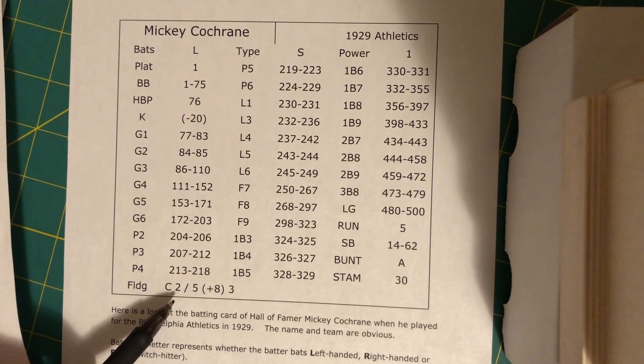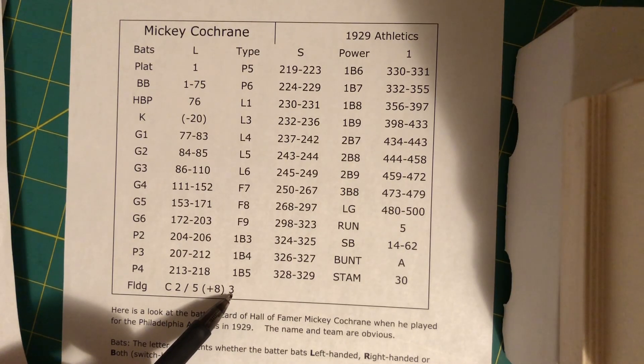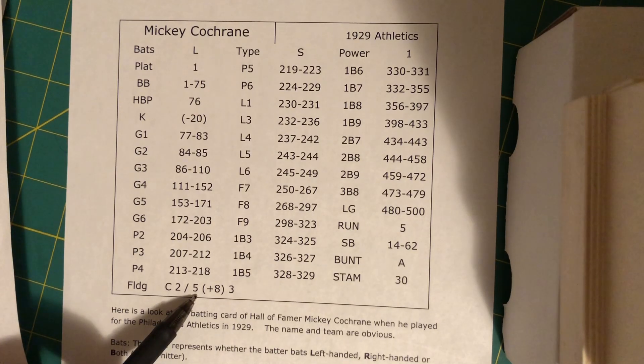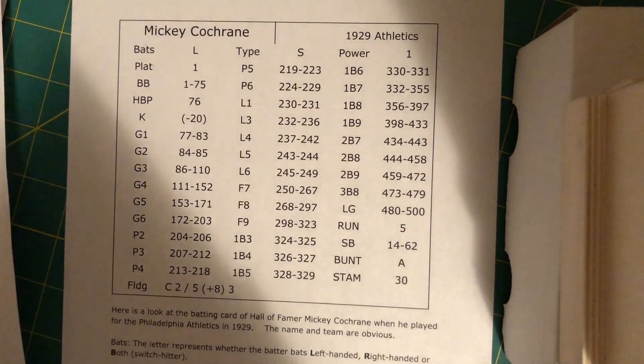Here are the fielding ratings. Range: 1 is the worst, 6 is an all-time fielder at that position. This is an error rating — for error number, 1 is the best and 9 is the worst. This is your arm rating, and the arm rating can be anywhere from negative 20 to positive 20. And for Mickey Cochran, because he's a catcher, he has a passball number. This is what a batter's card looks like for Sabretooth Baseball.